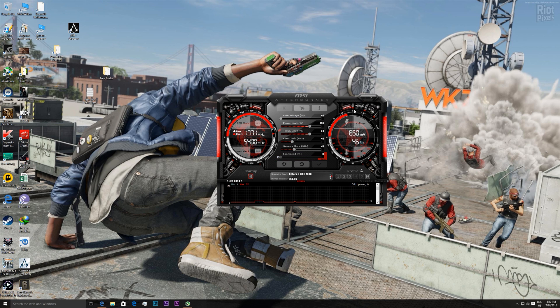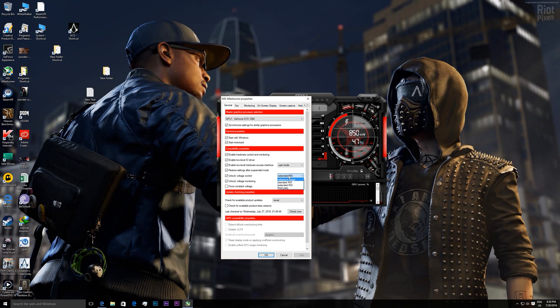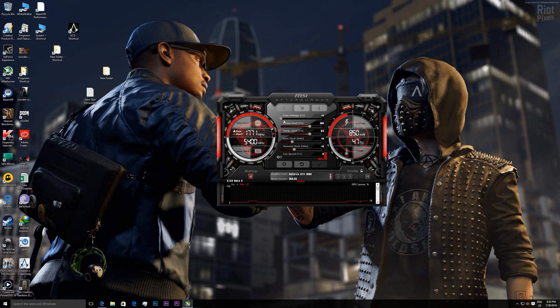First thing you have to do, you have to unlock the voltage control right here. Then you can choose the right option among these. I'm sticking with external MSI. You can choose other options as well in order to achieve the most. Let me know the result in the comments section. Now we have to push the voltage slider to its max value, which is 100%. We have to push the power and temperature limit to its max value as well.